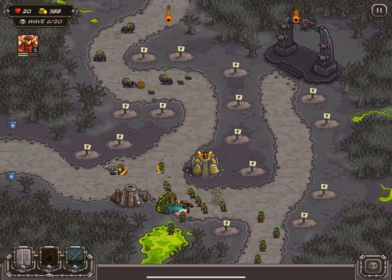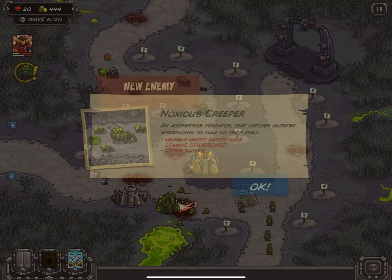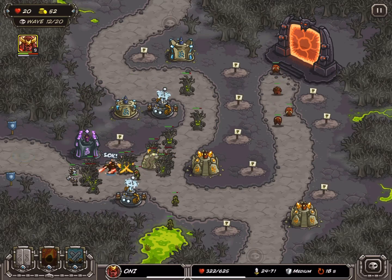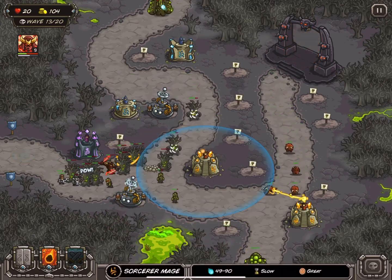If you notice, the information icon never appeared for the Swamp Thing, but it does appear for the Noseous Creeper. When it comes to Wave 13, the icon still doesn't show up, so it seems to glitch the event.